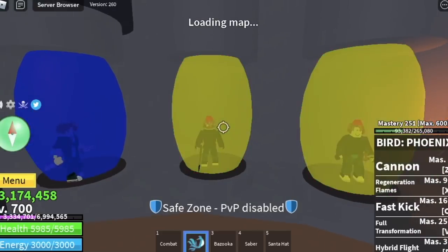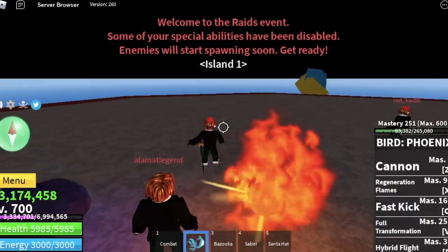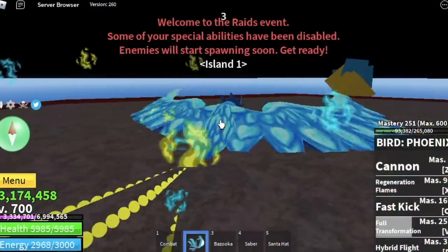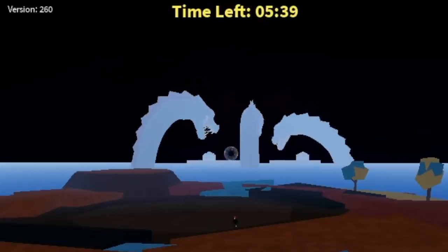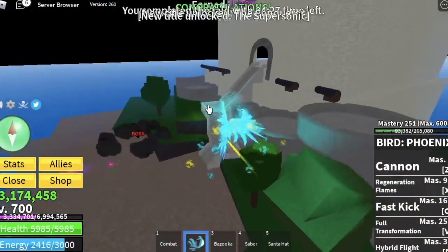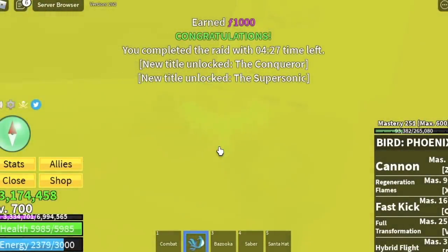Doing the phoenix raid — make sure to bring your friends because they will carry you since your level is too low. You're just gonna fly around and try to survive. We're just gonna fast forward this — you can stay on the other island just to stay safe.